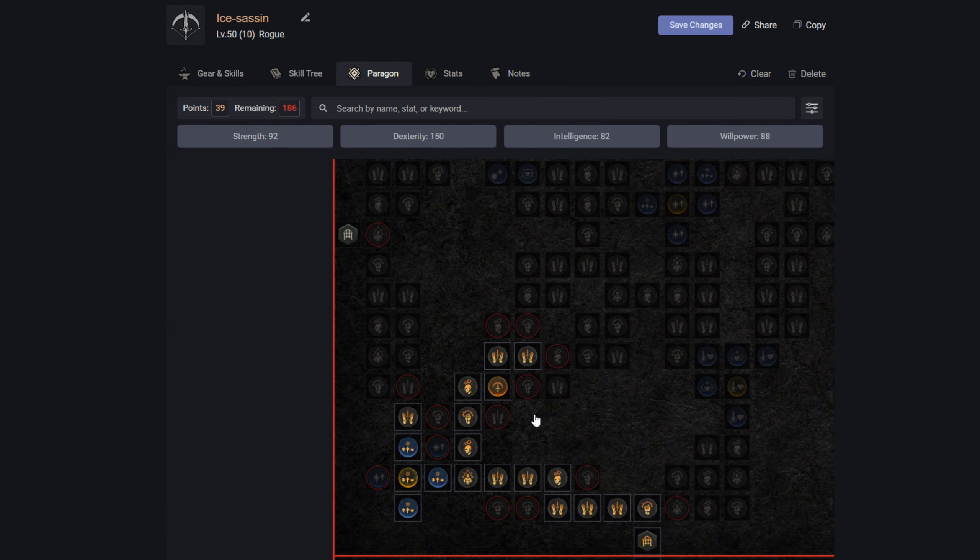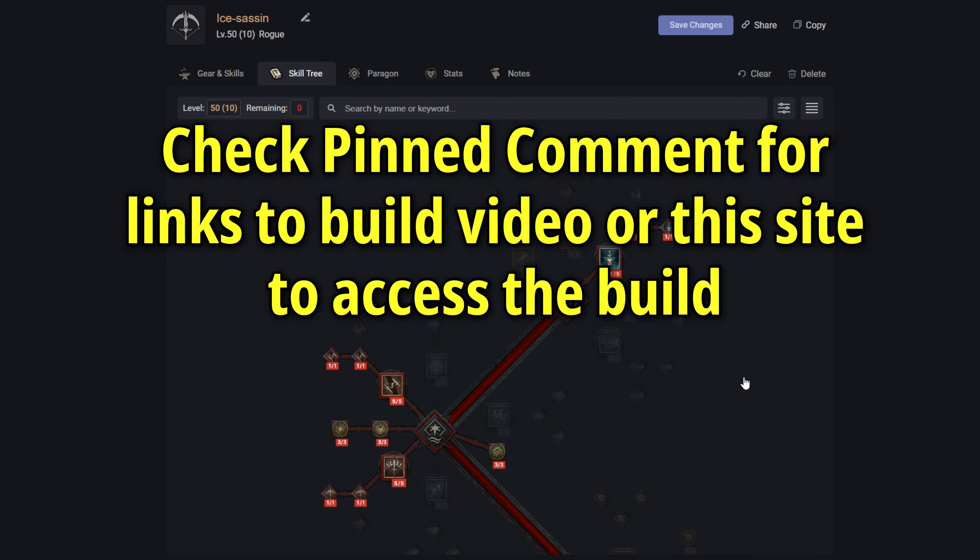I haven't messed too much with the Paragon boards since they'll take a lot of testing to find the right combination, but I did spot one legendary node that's an instant lock: Eldritch Bounty. When you attack with an imbued skill you gain 20% resistance and 20% increased damage for that imbuement element for six seconds. Since we're primarily using imbuement to increase our damage output, I highly recommend keeping an eye out for this node on your Paragon boards.